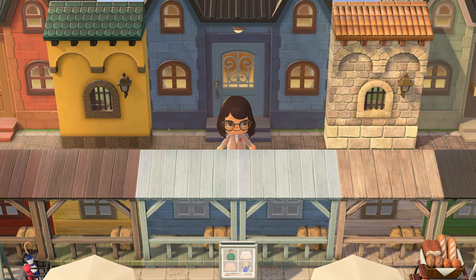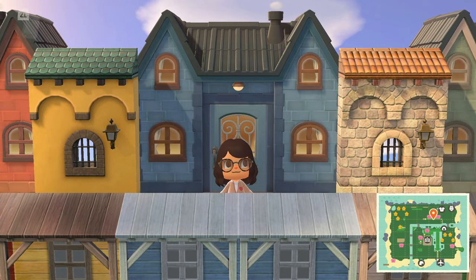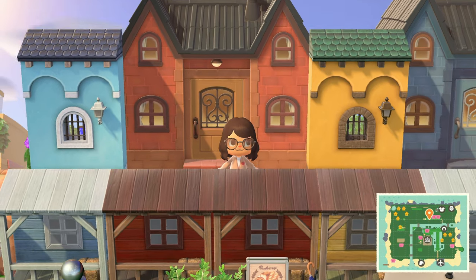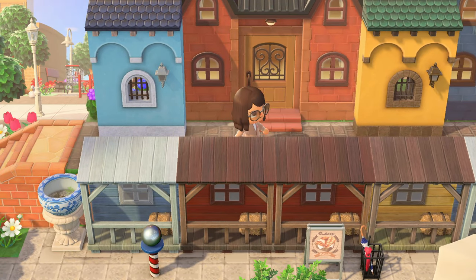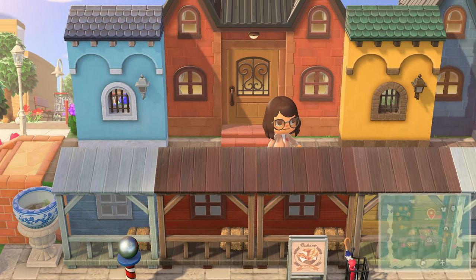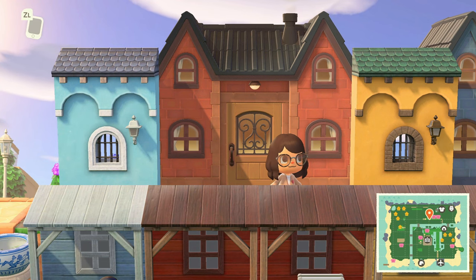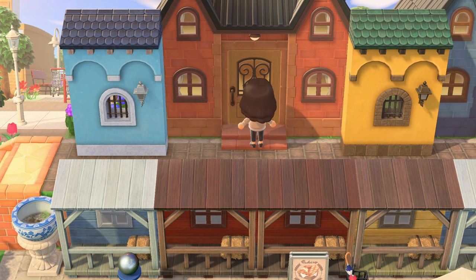We've been into shop number two, and again, not at all disappointed. We have a third one. It's got a bakery sign out front and there's also a barber pole. So they could just be in correspondence to the other stores down below. I like that, because I don't know exactly what we're about to go into, and we're about to find out.